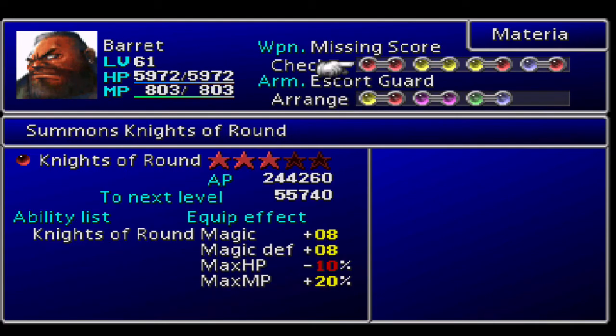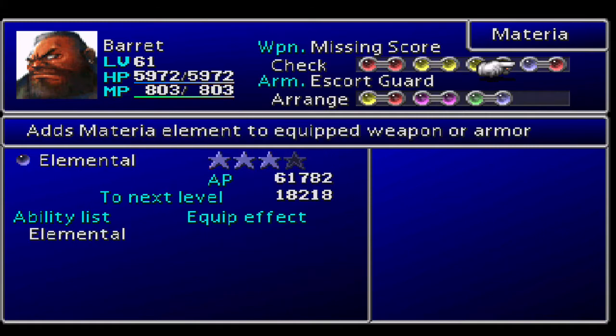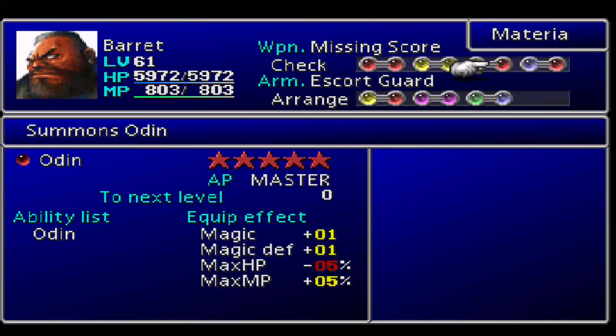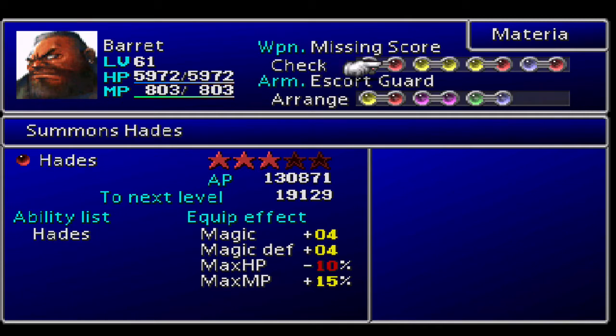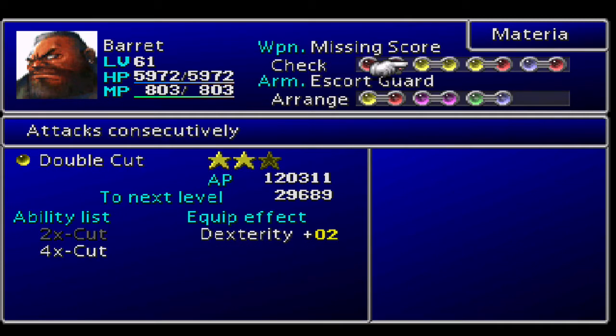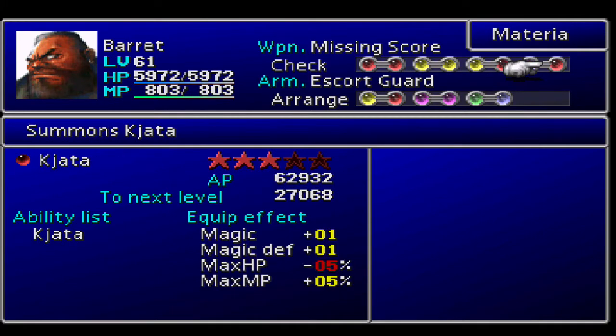For Barret, we've got the Missing Score equipped. The Missing Score gains power based on the AP of all the materia linked to it. So I've gone through and put on the materia with the most AP - Knights of the Round, Hades, Doublecut, W-Summon, Mime, all that good stuff. And Kjata as well.